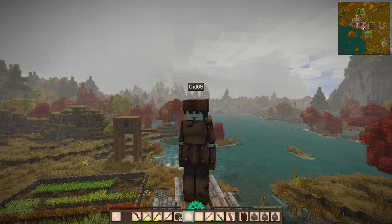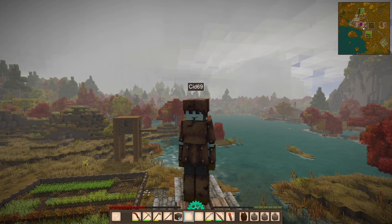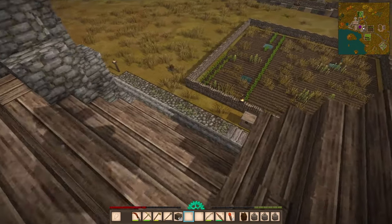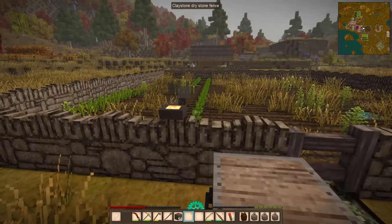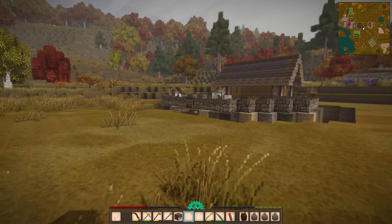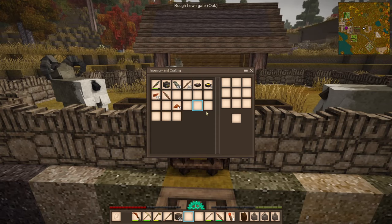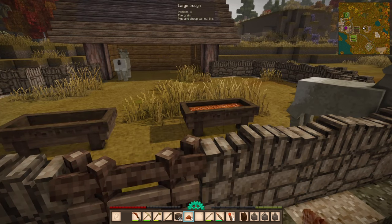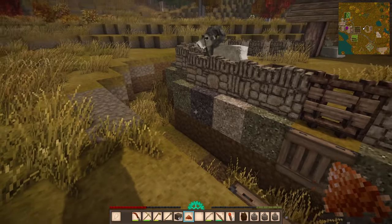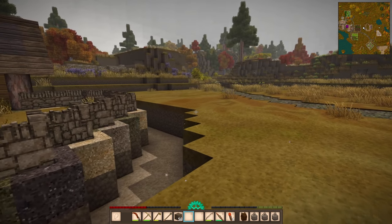Hi, welcome back to Vintage Story episode 46 with me Sid, where we are experiencing what can only be described as bearageddon. Last episode we spent a considerable amount of time preparing our area over here for our new sheep, who is ready to mate. We finally managed to capture a big horn ram who is definitely not ready to mate — he's feeling quite traumatized, as am I.